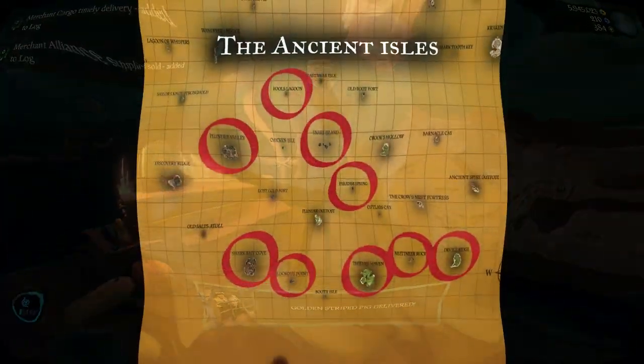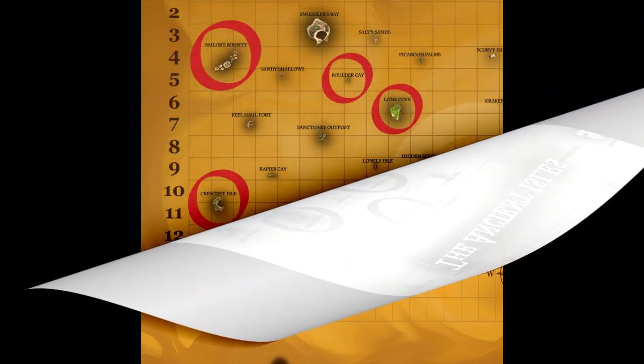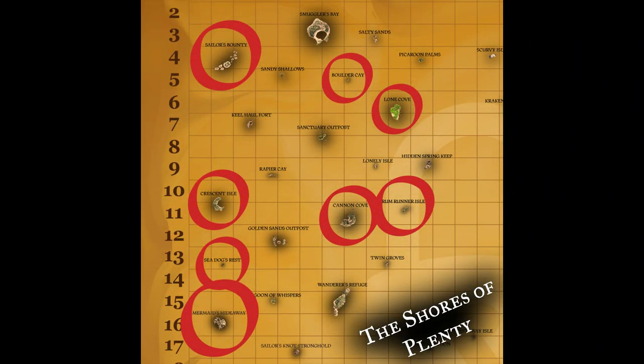Starting again with the ancient isles, pigs can be found on Fools Lagoon, Plunder Valley, Snake Island, Paradise Spring, Sharkbait Cove, Lookout Point, Thieves Haven, Mutineer's Rock, and Devil's Rage. You'll hear piggies snort in the shores of Plenty by visiting Sailor's Bounty, Boulder Cay, Lone Cove, Crescent Isle, Cannon Cove, Rumrunner Isle, Sea Dog Arrest, and Mermaid's Hideaway.